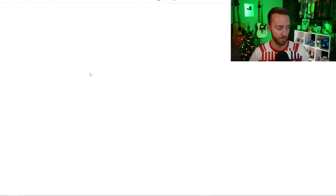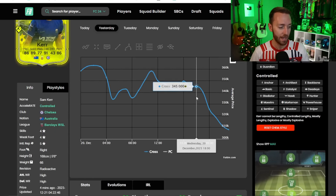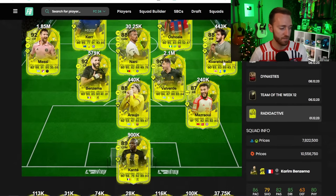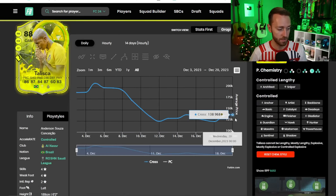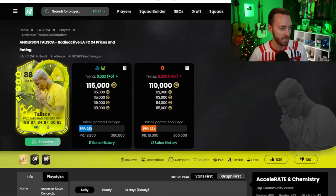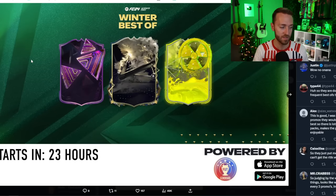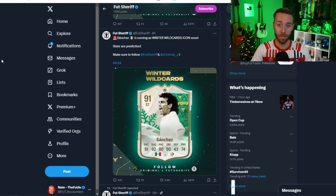Cards like Taliska, which has been going up recently from 140,000 coins — if not re-released, will probably bounce back. I'm not investing a whole lot just yet because prices could tumble again today depending on who gets released. Be very careful. EA will put some top-tier ones in and some lower-tier ones. I'm very curious to see how many cards they drop today.